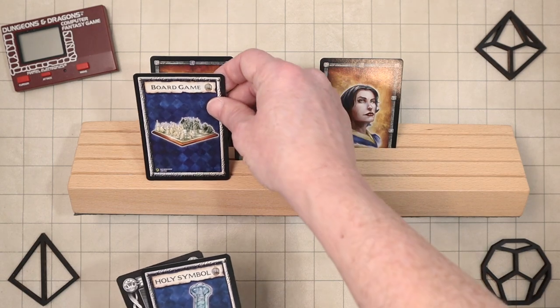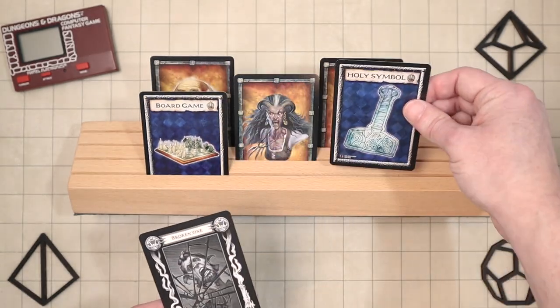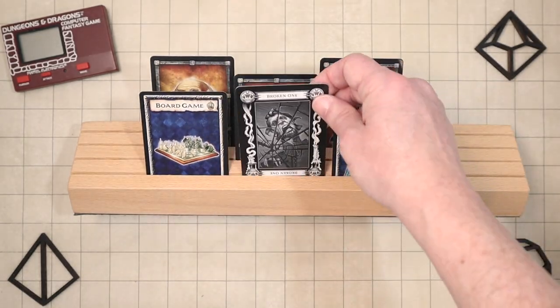Another cool benefit of using cards like this is providing a good visual focus when you're recapping what happened in the previous game. I'll often describe what happened in the last game as I go through my deck of cards, holding them up to spotlight them and putting them in the card holder as a reminder. We're talking about NPCs now, but this can also be used along with monster cards, item cards, or even quest cards that I've seen available in some games.